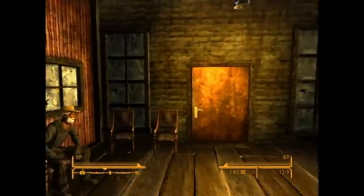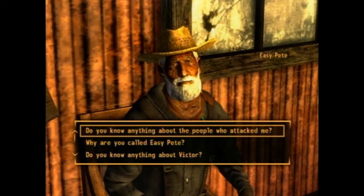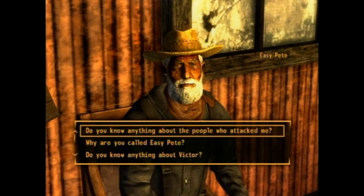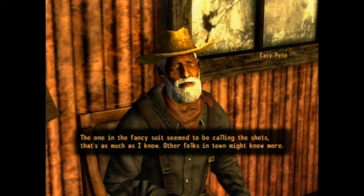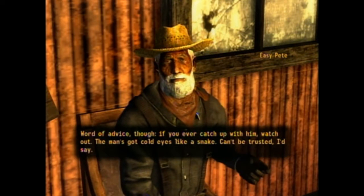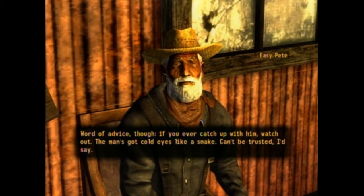Let's go in here. Oh, what's this guy? What's up, Easy Pete? He says: 'The one in the fancy suit seemed to be calling the shots. That's as much as I know. Other folks in town might know more. Word of advice though - you ever catch up with him, watch out. The man's got cold eyes like a snake, can't be trusted.'